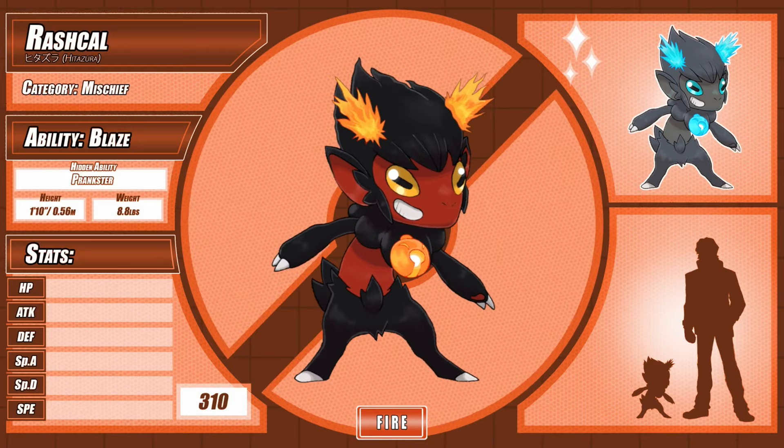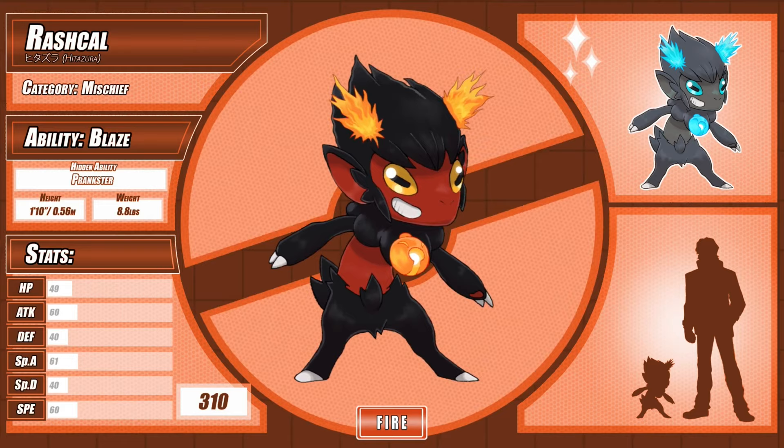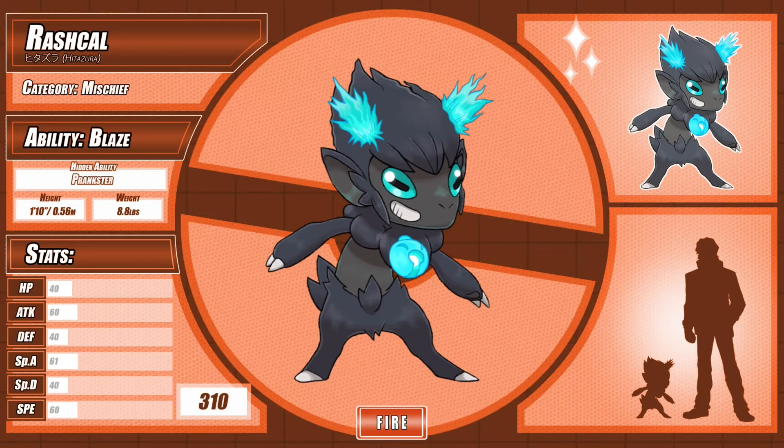Next up, our fire starter! Raskul, the mischief Pokémon. It loves playing pranks and making trouble, delighting itself in causing harmless mischief. The burning bell on its neck helps to contain its overwhelming fiery energy. The more fun it has, the wilder its flame horns burn. Raskul comes from 'rascal,' 'ash,' and 'rash,' meaning to be lacking in consideration. Its Japanese name, Hitazura, comes from 'hi,' for fire, and 'hitazura,' meaning mischief.